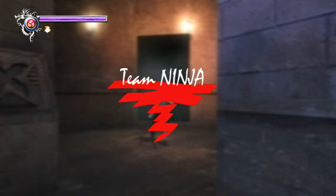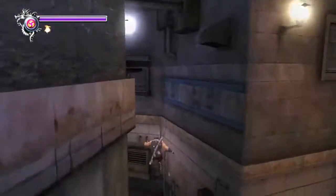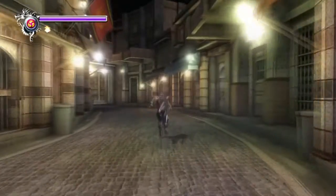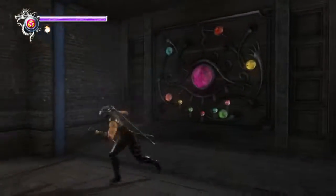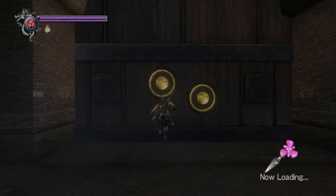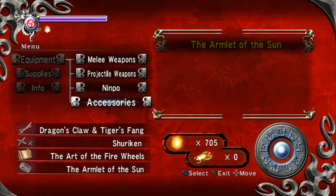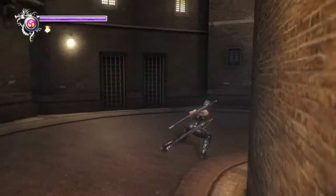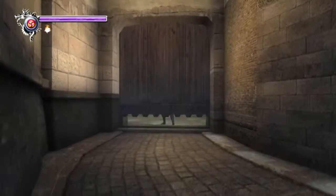That's the Team Ninja symbol. Judging by what it says, it looks like it charges your health and energy — a cool little Easter egg. I did look up the location of the secret weapon just to see how well hidden it is in the chapter. Not so well hidden once you know where to go. Anyway, let's equip it with the armlet of the Sun — there's our windmill shuriken. It's like a boomerang, which is gonna be very handy.